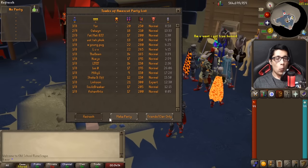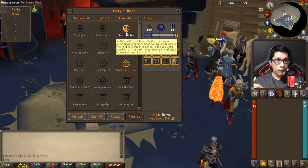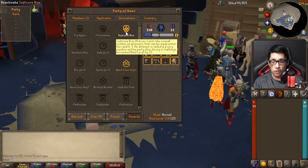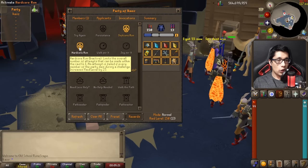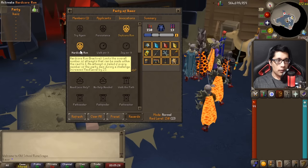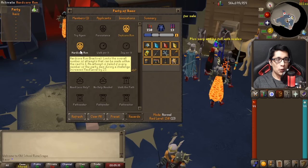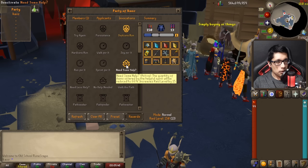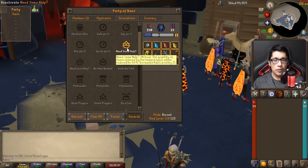For a first 150 difficulty run, whether solo or with friends, I recommend Softcore Run to give you more chances in case you die or your team wipes. You'll respawn with an item called Honey Locust, which acts as food and prayer potions, just in case you finish all your supplies. I also recommend Need Some Help. Even for 150s, the supplies are decreased by 33%, but it's not going to be game-changing and you'll still have supplies left over at the end.